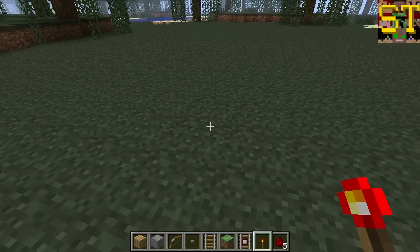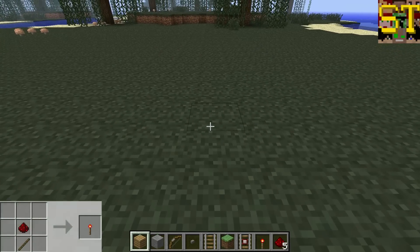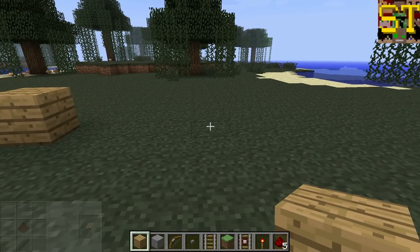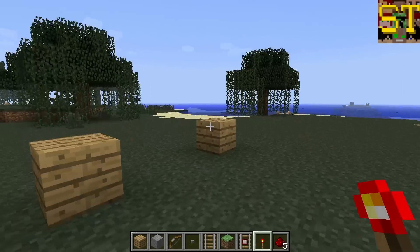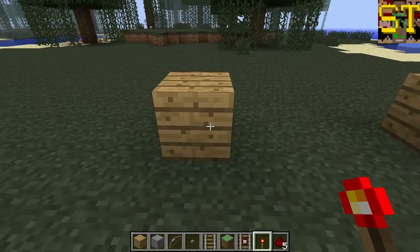The final item, but definitely not the least important, is redstone torches. We'll discuss their behavior in depth as we continue along, but there are a few things that need to be noted about redstone torches now. Redstone torches can be placed in a variety of ways — they can be placed on a block, flat on the ground, or on the side of a block.